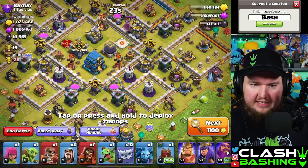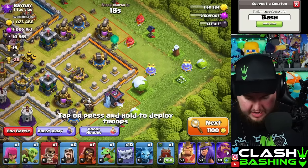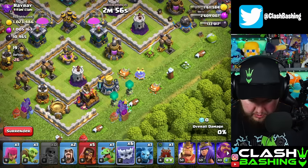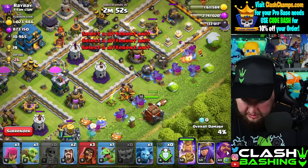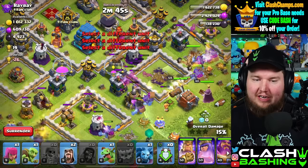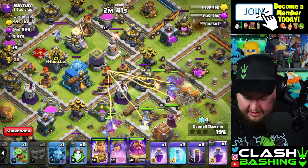We need another three star here. When you're using this attack, find where the splash is — we've got wizard towers and multis down here, so we're going in from the bottom side. It's a bit awkward with these compartments, but we'll still go through. We'll throw in the log launcher to open the wall and get right into that town hall compartment and crush it.